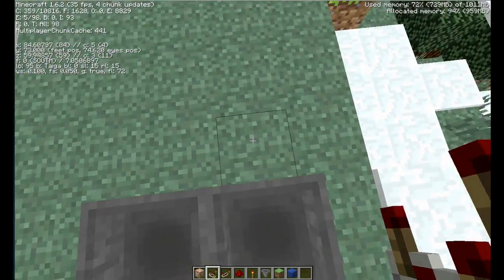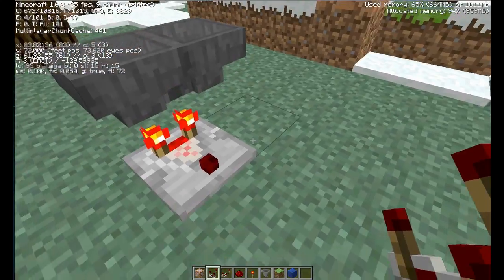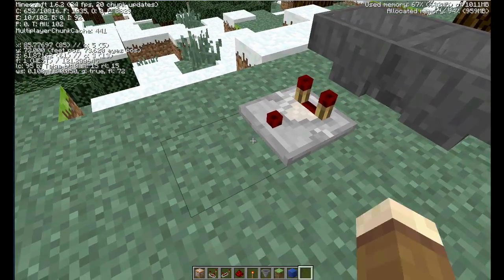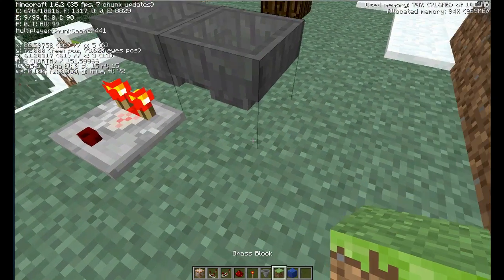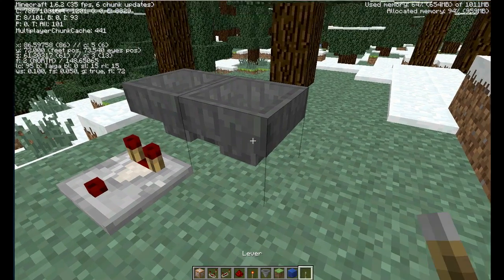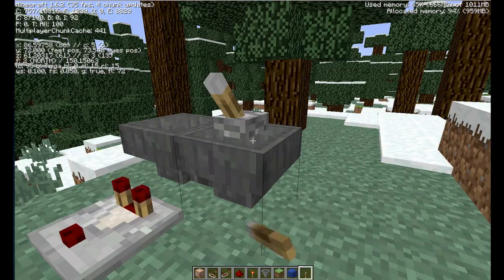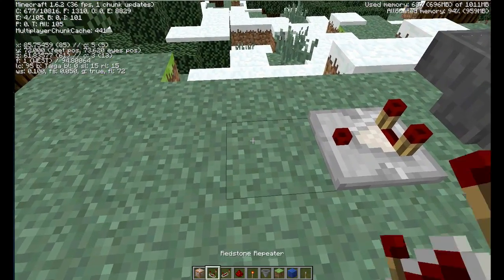If I now add a comparator over there, you'll see it now flashes as the item comes into it. Now the next bit is going to be a little tricky because we might actually want to turn this off. So let's quickly add a lever — if you shift-right-click with a lever, you can add the lever. I'm just going to quickly turn off this clock because it might cause us issues.